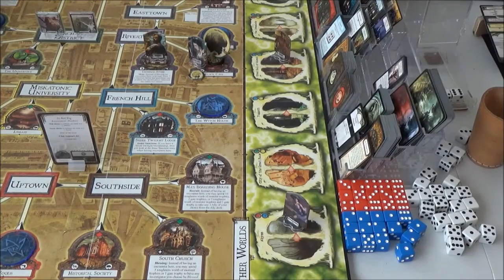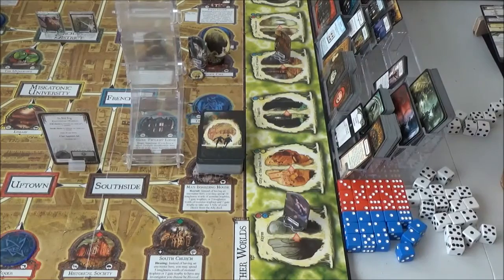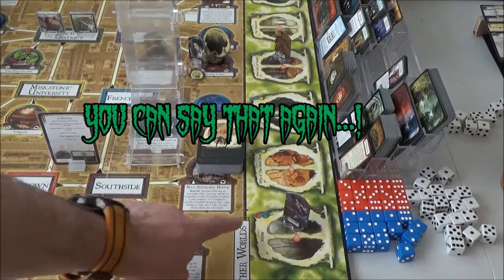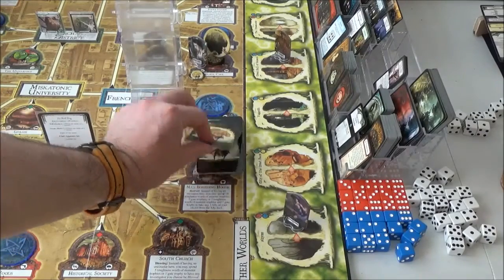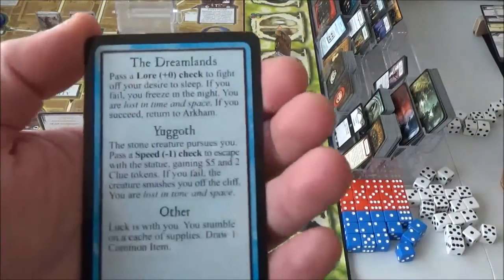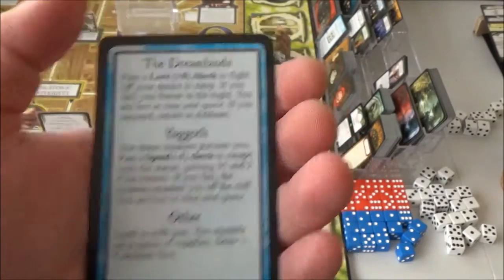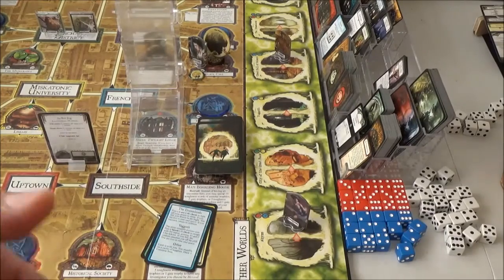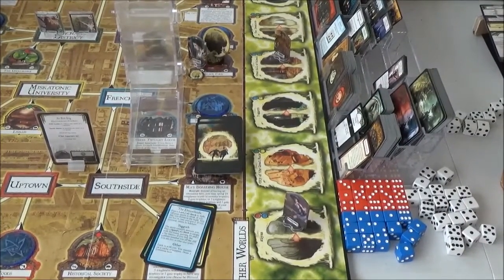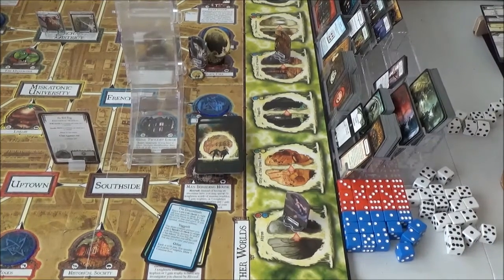Next up is the other world encounter phase. First up is Jenny — she's in the Abyss, so we need a red or blue gate card. We get a blue one. We've got Dreamlands and Yugoth, so we're on 'Other.' Lucky's with you: you stumble on a cache of supplies — draw one common item. We get a lantern: plus one to luck checks. Could have done with something that improves lore, but that'll have to do.